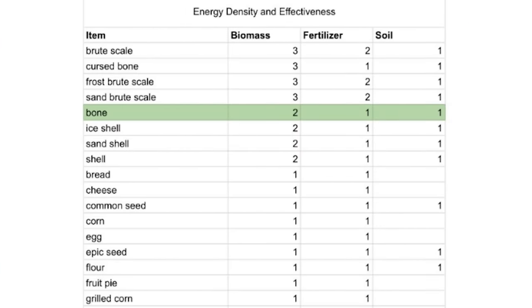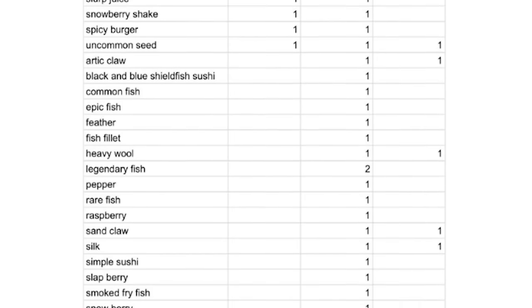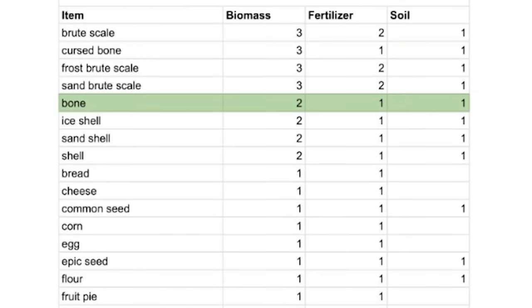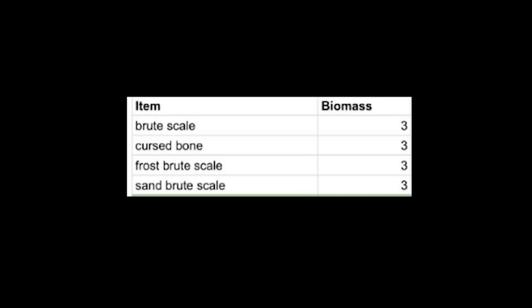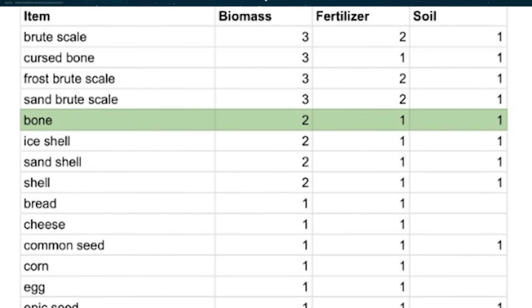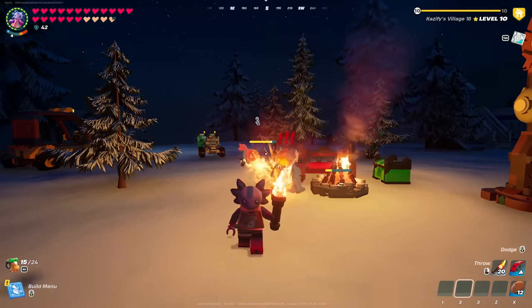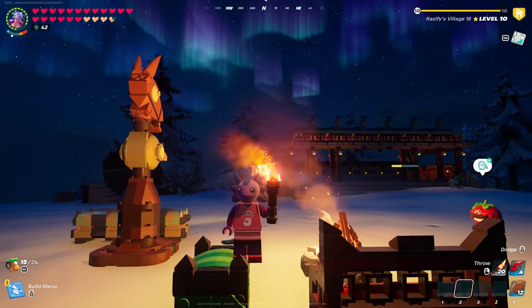I'm going to zoom it in on screen for you guys — pause at any time. This breaks down effectively how every item is processed inside. When you get up to the very top, there are a few items that give you three biomass, but at that point I don't even know why you would put something like that inside. The biggest takeaway, highlighted in green, is that bones are probably one of the best items to use, especially when you have villagers fighting skeletons all night.